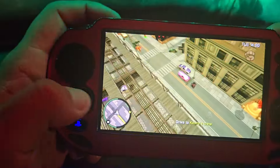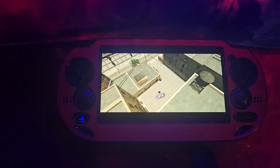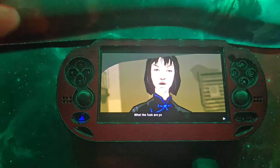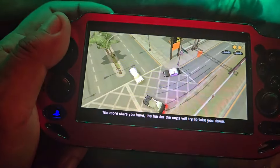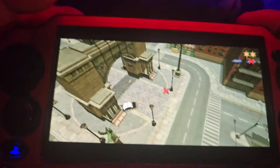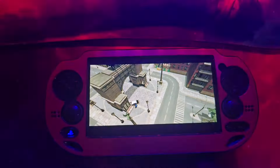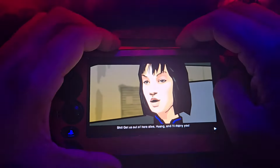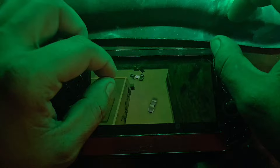Now it says drive to Candy's house, alright let's go. Let me know what you guys want to see next - which three games should I do or which game you'd like to see me play next. Obviously if you commit a crime you'll get a wanted level - the more stars you have the more cops you'll have chasing you. You can disable pursuing cop cars by causing them to crash. As you shake off cop cars the wanted level will dim. This game is a little bit more innovative than the other ones - it's a lot more fun to shake off cops.